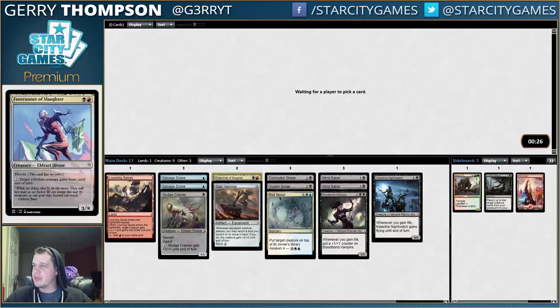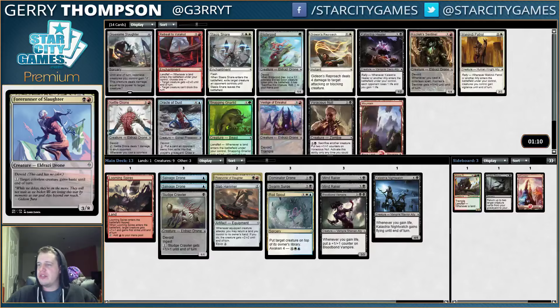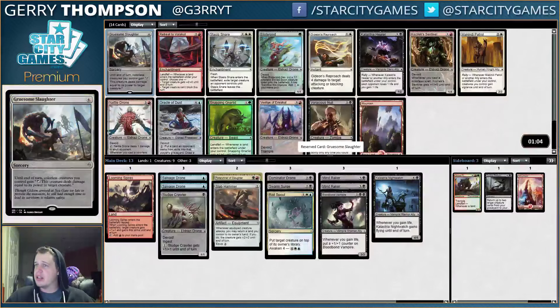Not killing the lands when people have Awakened Spells is a little awkward — it's slightly worse than a normal Wrath would be. So we're not necessarily black-red yet. Oh dear, this is just a busted pack. We're going to take the Gruesome Slaughter because right now we have a bunch of colorless creatures and this is just Plague Wind, basically.